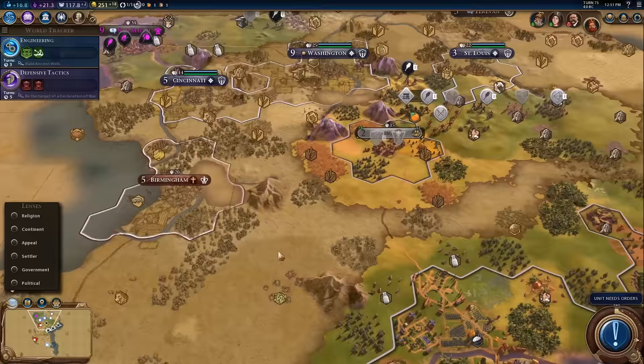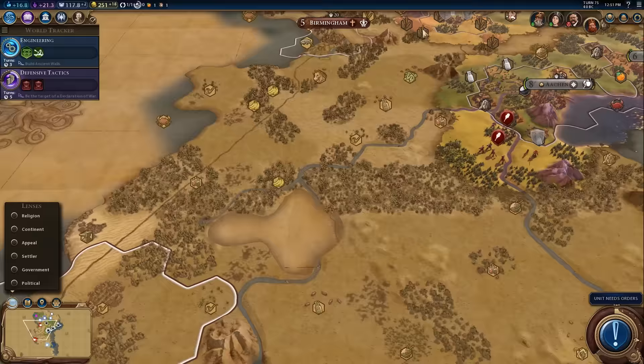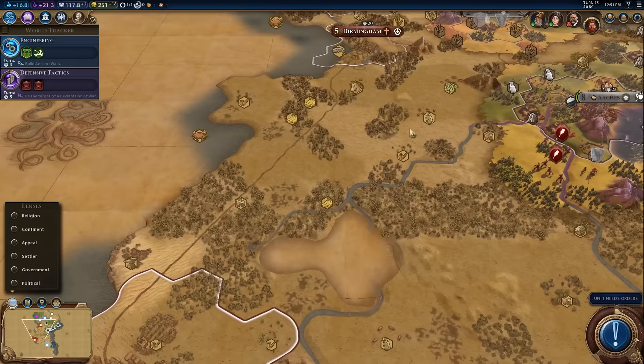She actually might be okay with Washington now. She didn't like Washington originally because her agenda says she doesn't like civs on continents where she doesn't have a city. So we're gearing up for war.